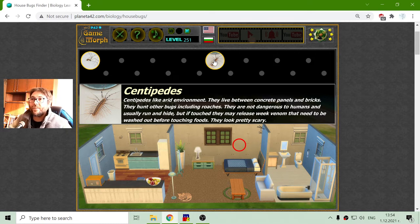Centipedes like arid environments. They live between concrete panels and bricks. They hunt other bugs, including roaches. They are not dangerous to humans and usually run and hide, but if touched they may release a weak venom that needs to be washed out before touching food. They look pretty scary — with these big, long legs they are fast. They are predators and hunt other creatures.